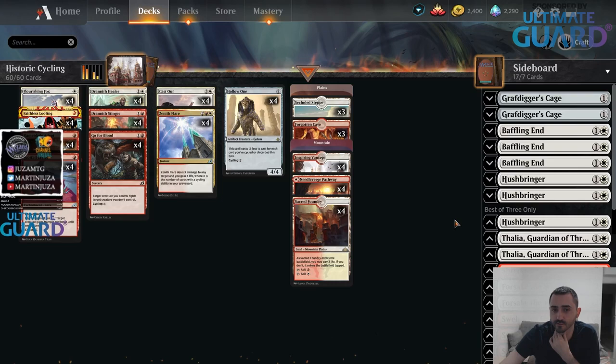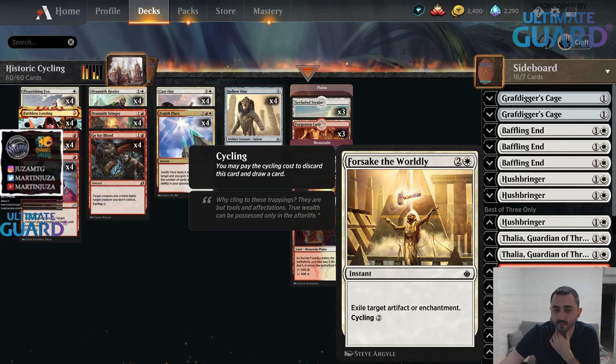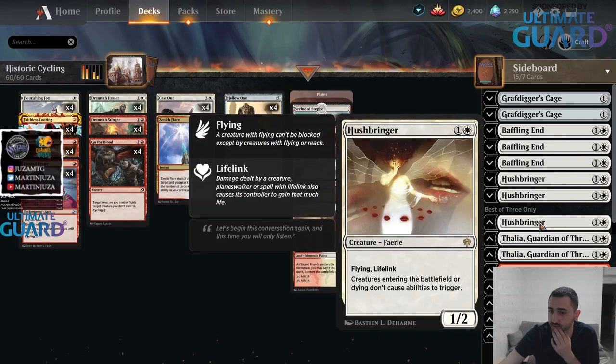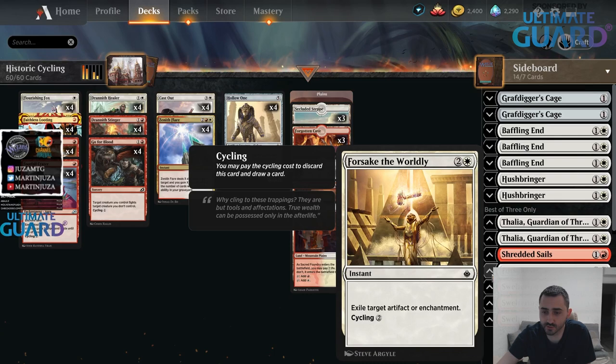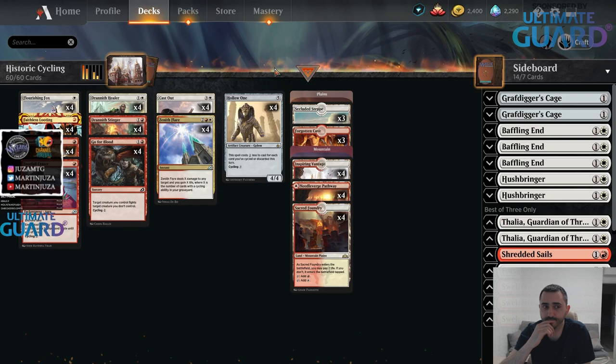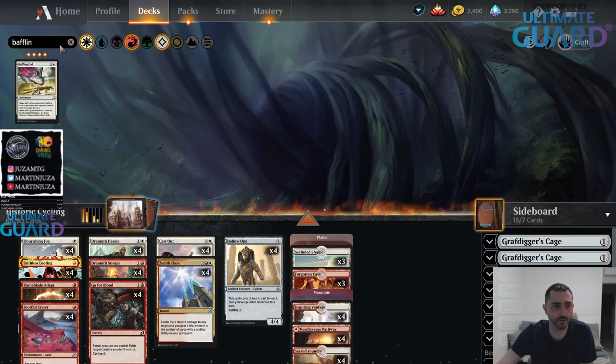Let's try this deck right now. Forsyth the worldly, I guess it goes rest in peace. I kind of just have like a little bit of everything in my sideboard and it doesn't really make a whole lot of sense. I don't want to bother with sideboard too much right now. Shredded sails... I'll just add the high impact cards - I'll add baffling and I'll add hushbringer.